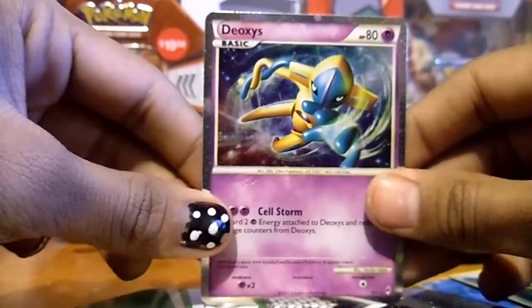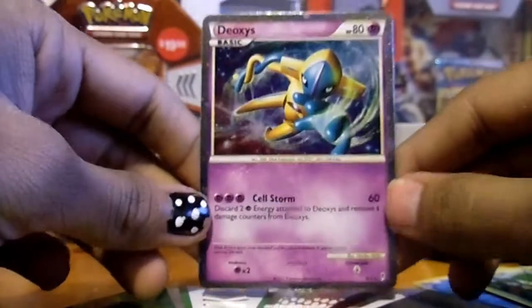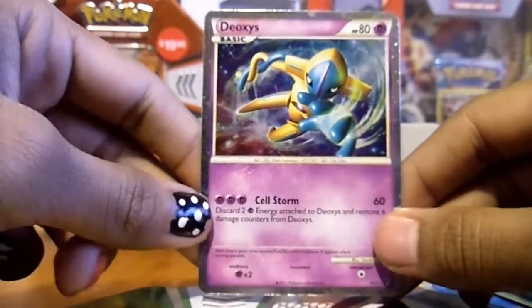I think the only good thing I got from this was the Shiny Deoxys. And that's it for the Samurott video. Next will be the Emboar tin.